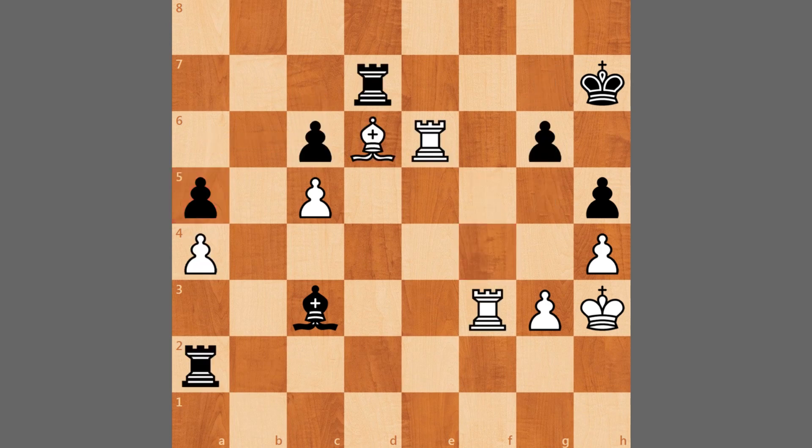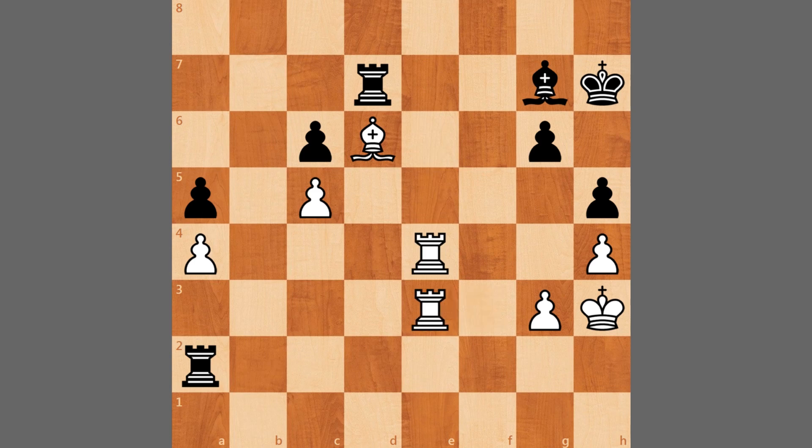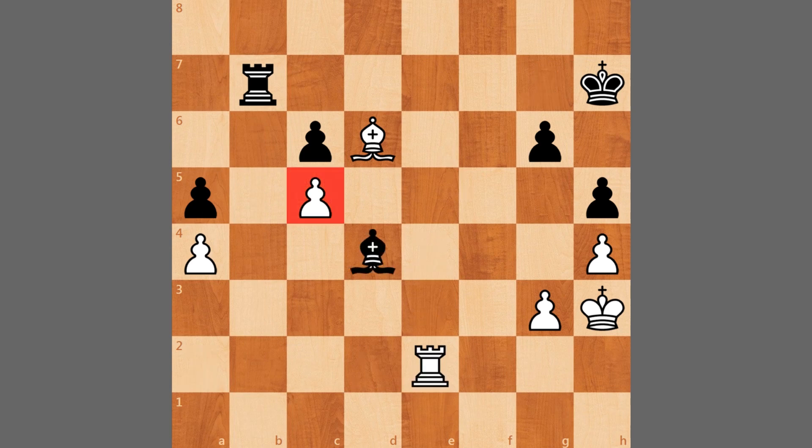After g6, Caruana plays rook to f3. We have bishop to d4, rook to e4, bishop back to g7, rook to e3, rook to b7 threatening to double on the second rank — Caruana doesn't allow it. He plays rook to e2, rook captures, rook captures, and bishop to d4 putting some pressure. Rook to e4, rook to b4 defending the bishop, and rook to f4 from Caruana.